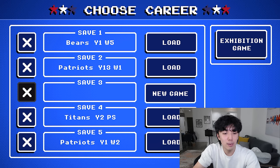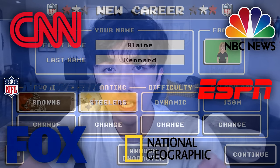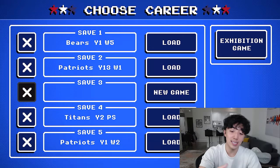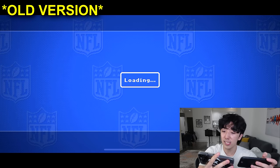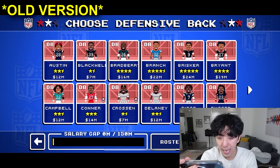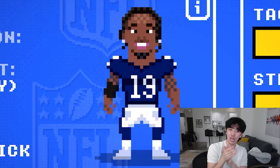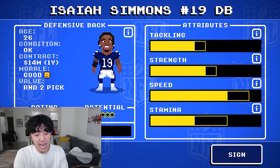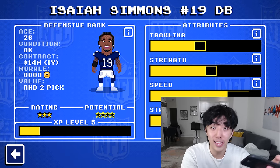They also added a DB to the roster. I'm going to search for them live on air as breaking news. To find this player, we're going to go to defensive backs and go name by name. Isaiah Simmons is on the new game — that's breaking news, ladies and gentlemen. Top-notch newscasting. They added Isaiah Simmons; he's a DB. He finally signed off on the deal to be on this game. Shout out Mr. Simmons — if you're watching, you're not a bum.